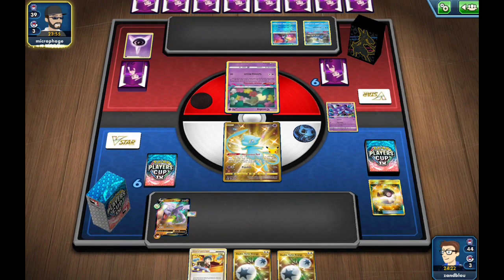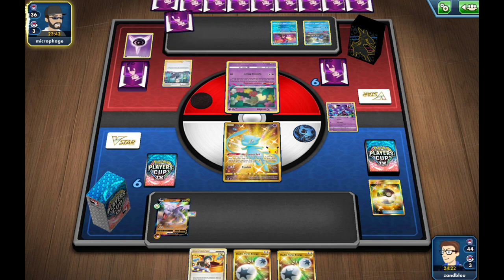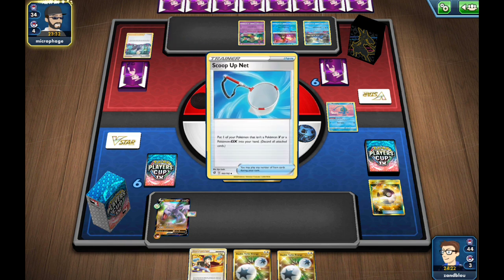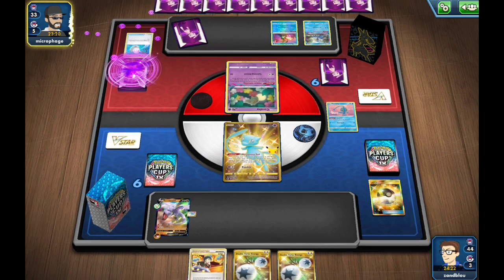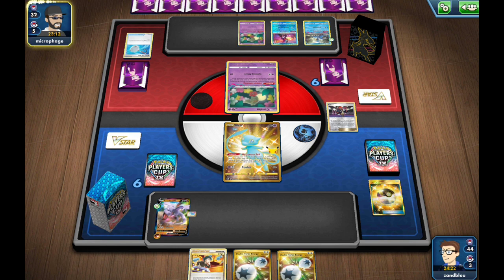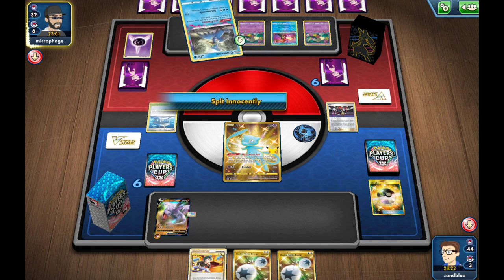My opponent is setting up rather nicely — they have a Colress, they have quite a few Flower Selecting, so I'm just likely going to go down. I'd honestly prefer this Mew going down than them Escape Roping and punching into my Aerodactyl. Raihan going to Lost Zone is good for us. Psychic Energy, so yeah, down is going to go this Mew — Temple of Sinnoh is not good.